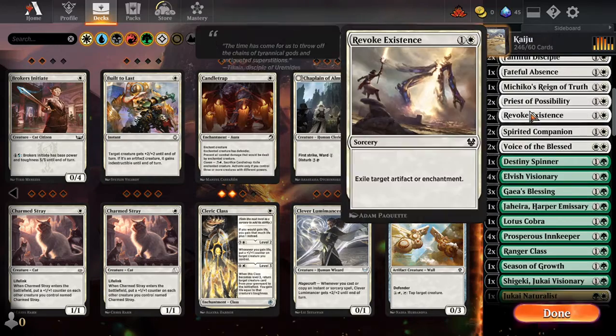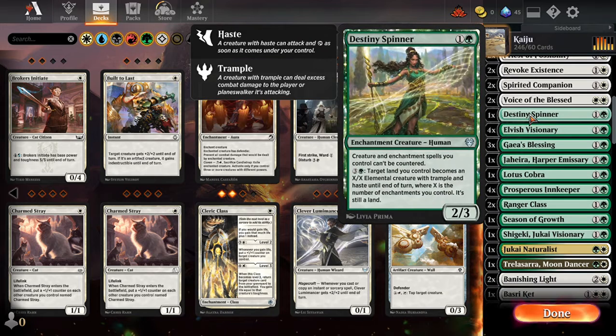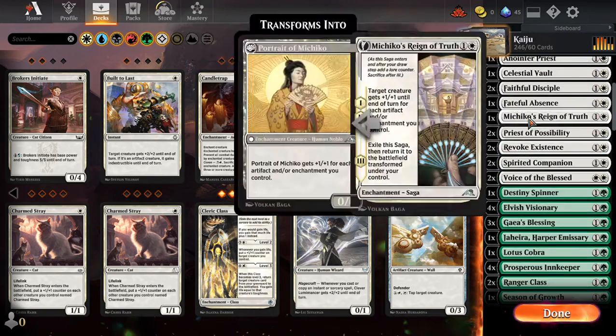Anyhow I got the basic cards here that you'll want. Voice of the Blessed - gain a life point, you get a +1/+1 counter. I got Destiny Spinner on there. It's a great card. I can't tell you how much that card has helped me get my creatures out against playing blue.